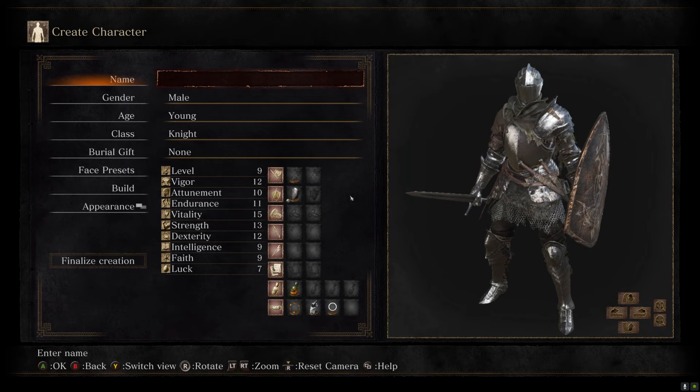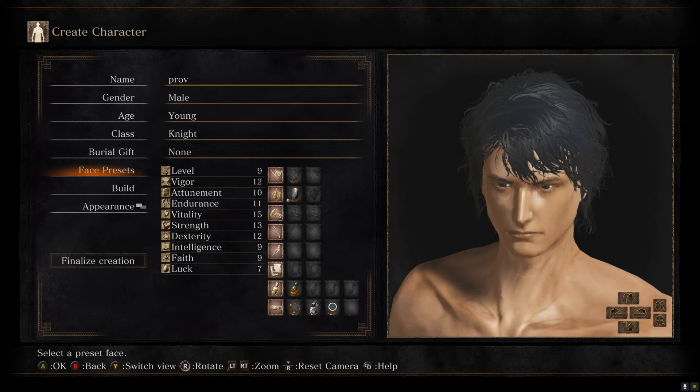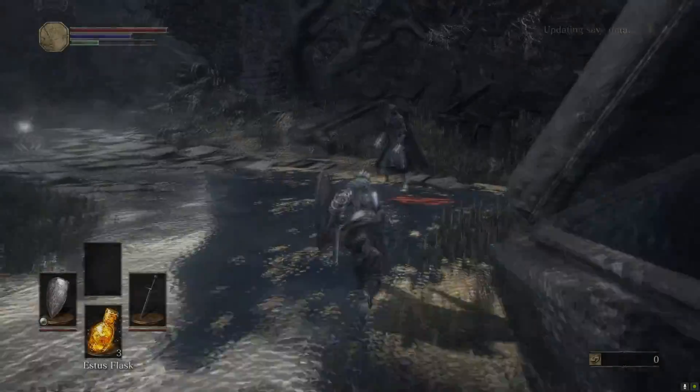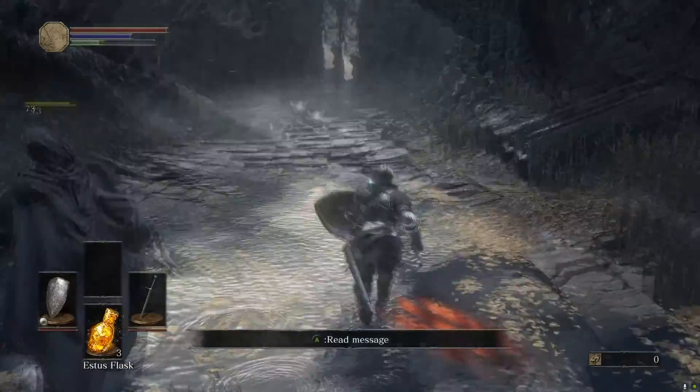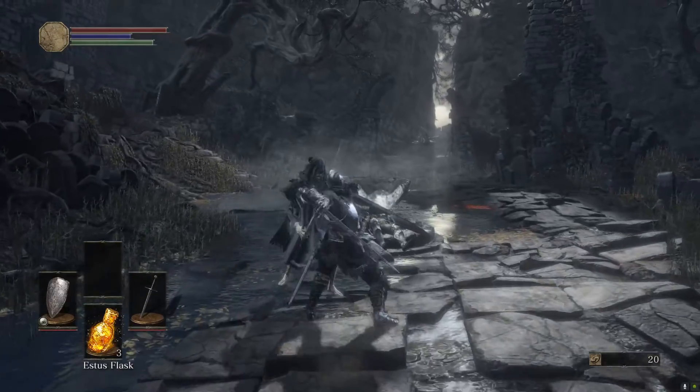Next, we're going to start a character. Starting class is the one thing you can't change with Cheat Engine, so make sure you choose the right one. Pick Knight if you don't know what to choose, or follow the flowchart that I've linked below, courtesy of the Cryptid Tracker. Pick up the Ashen Flask ahead of you, taking care of the two hollows. This is all the PvE that you will have to do.